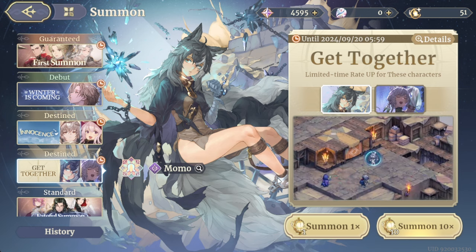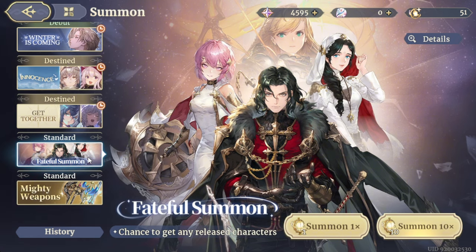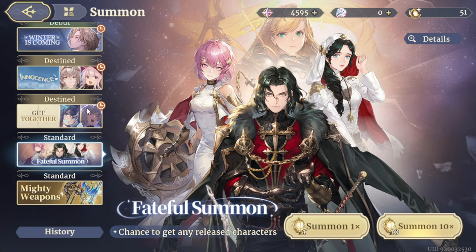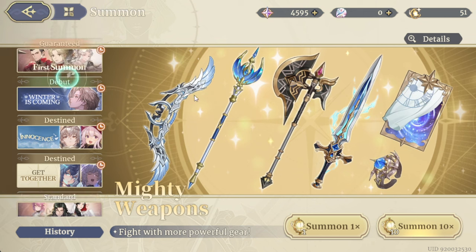Then we have the standard banners, which will be in the game permanently. Each new hero gets added to it over time. The exclusive banner heroes, once their banner disappears, will also be added into the standard banner. There's also a standard banner for weapons, so everything is available through summons.